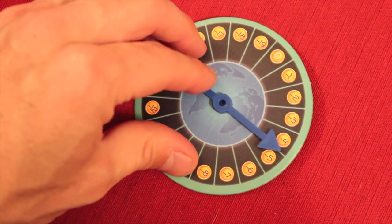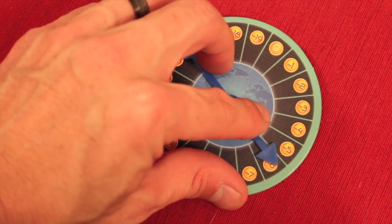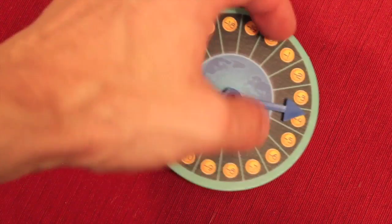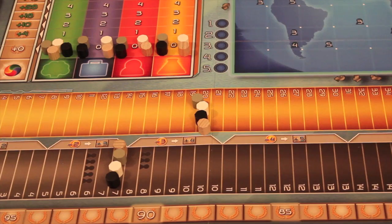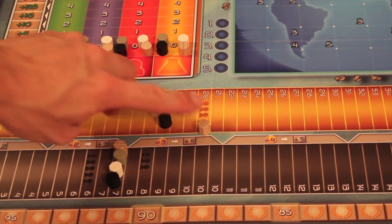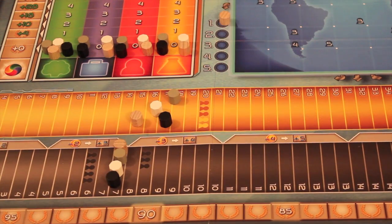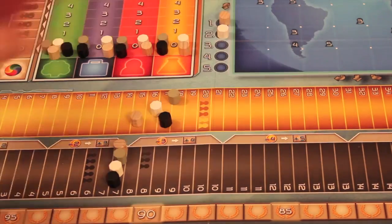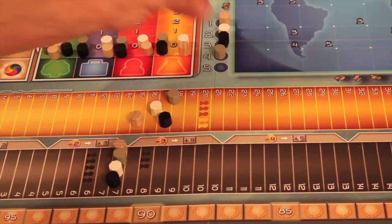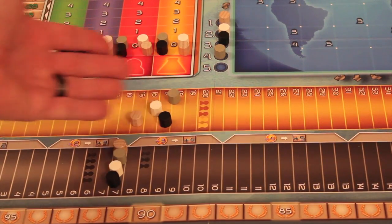In the auction phase, you secretly and simultaneously select how much cash — from zero to 19 — that you want to bid. Everyone flips their bid over at the same time, and we adjust cash down by the amounts people bid. Then we determine turn order: whoever bid the most goes first, and so on. So essentially in the first round, you're just bidding for turn order.